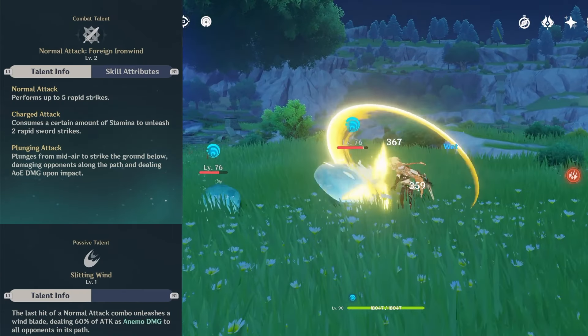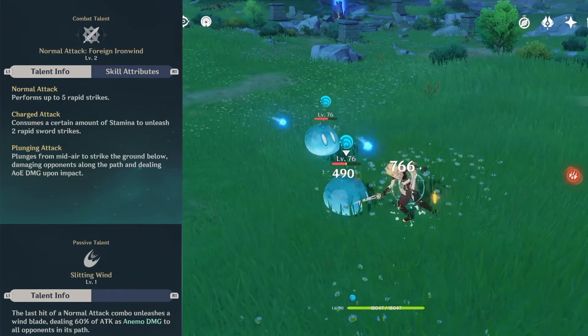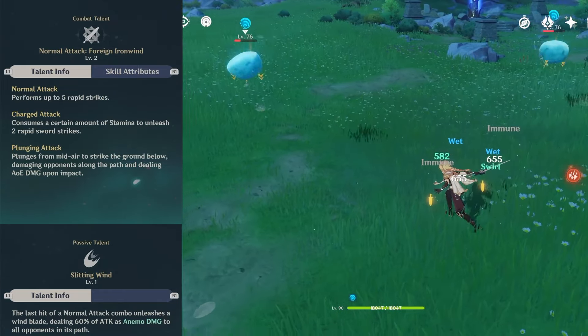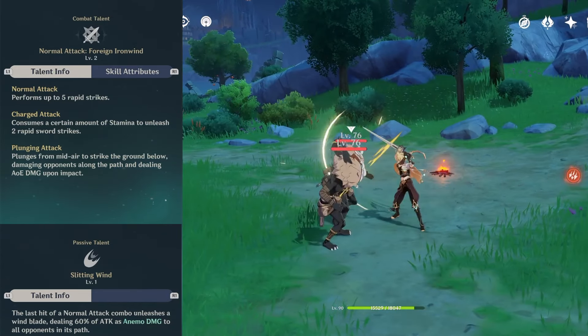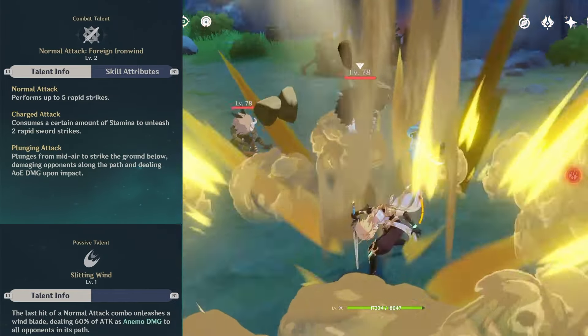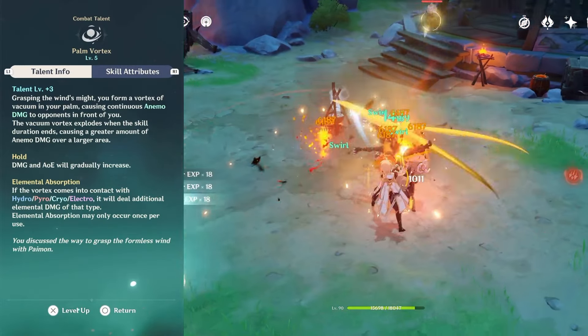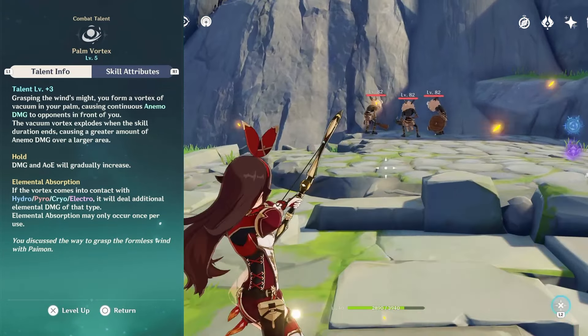Anemo Traveller has a 5-hit normal attack combo that deals physical damage and will also conjure a windblade on the final hit for Anemo damage due to his passive ability. He also has a 2-hit charge attack that deals physical damage but no windblade, and a plunging attack that also deals physical damage.